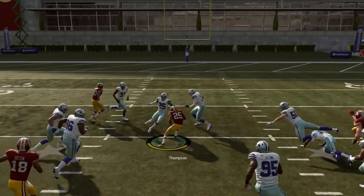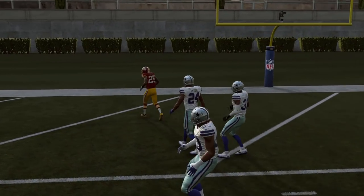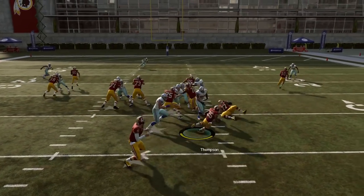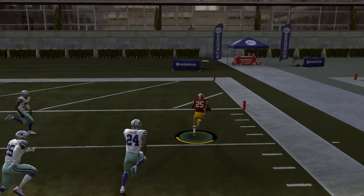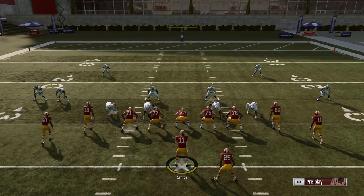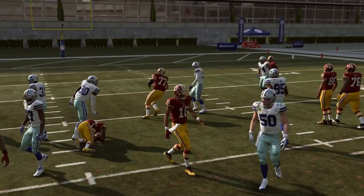If you run it in the right situation, nobody's going to touch you until 10 yards downfield. You make some guys miss and next thing you know you're in the end zone. You can also bounce it to the outside, get some nice blocks, and once again end up in the end zone. It's a very consistent run play and a headache for your opponent to stop, especially out of this formation, which is also a very good passing formation — so your opponent doesn't have the luxury of selling out to stop the run.